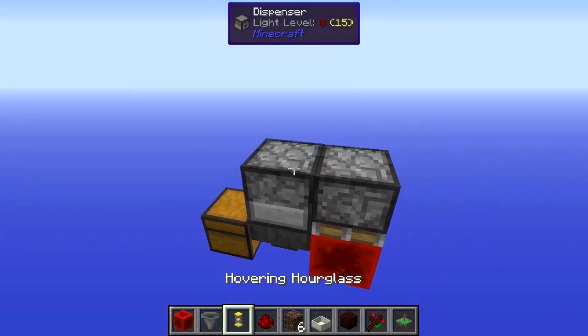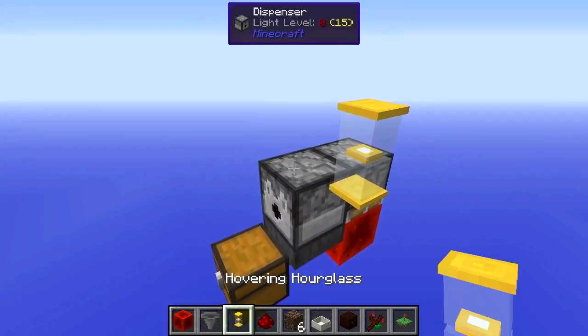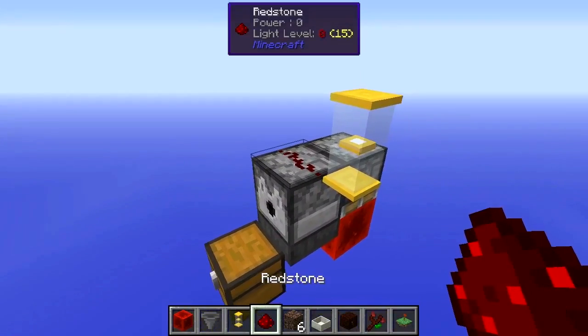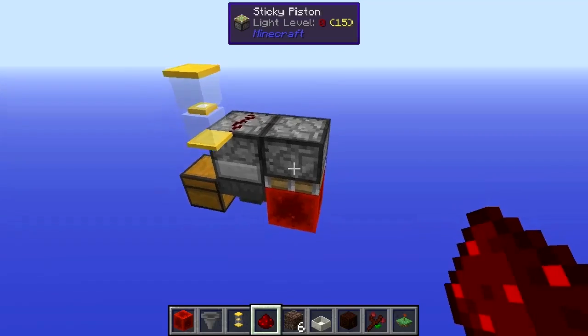We'll come to the top here and you can place this hovering hourglass wherever you'd like, provided that it is in range to give a redstone signal through some redstone. Place the redstone on top of the dispenser and that will now be BUD-powering this sticky piston around here as well.